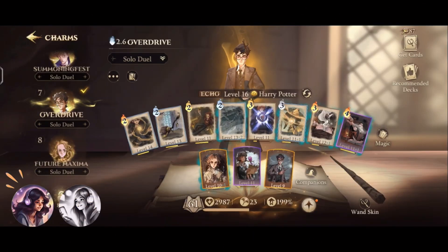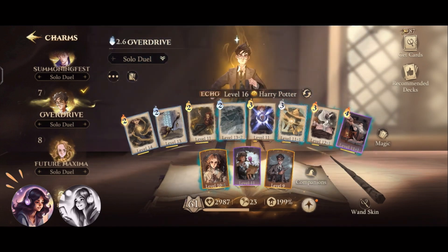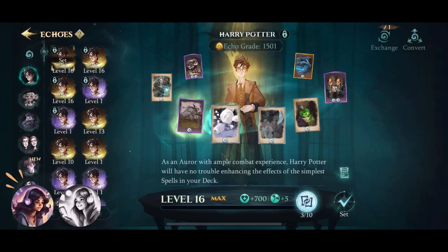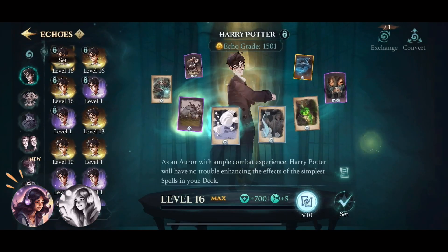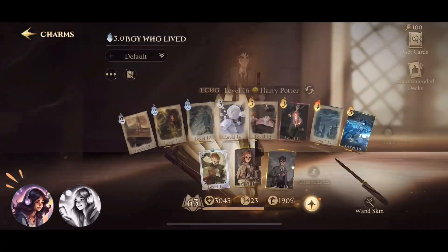In the current version of Harry Potter Magic Awakened, the Harry Potter deck is the best free-to-play deck in the game. Others may argue that it might be the Hermione or Dobby deck — no. It is the Harry Potter deck without a doubt. Here's why.